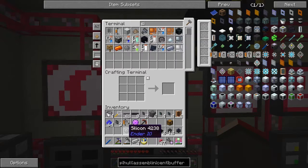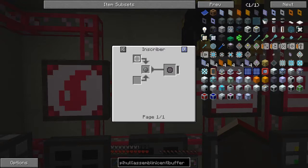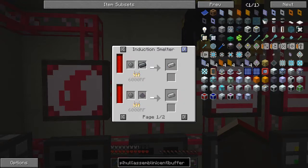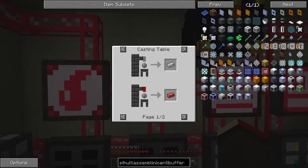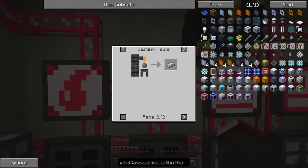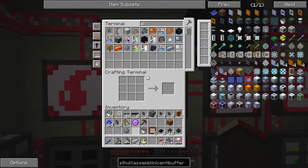You can do the same thing for conductive iron — look at the uses of silicon on the casting table. If we put destabilized redstone we get redstone alloy, and the third recipe uses destabilized liquid steel to produce electrical steel. Now I want to make two buffers, so let me find it in the book.